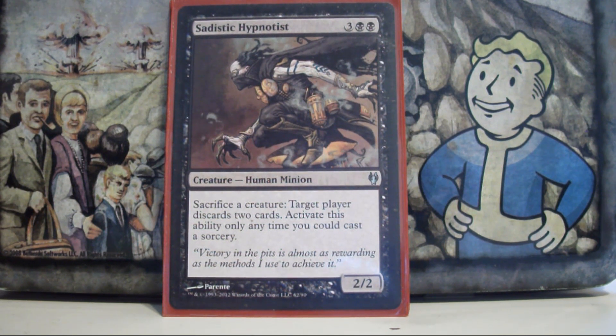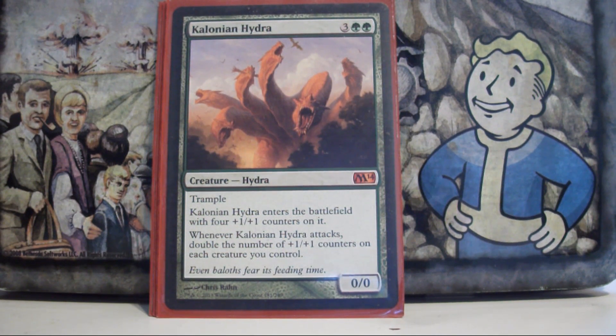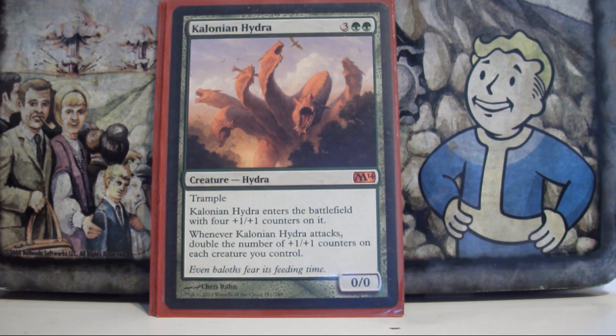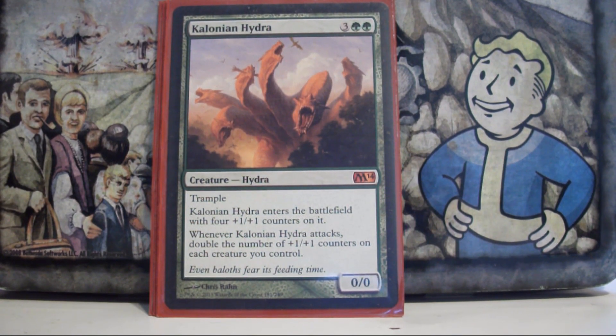Kalonian Hydra — I think it's important to run backup effects for your general. In this deck I needed to back up two things: Prosh's ability to make a bunch of tokens at once, and his ability to swing for massive amounts of damage. Kalonian Hydra emulates the massive damage. The first time it attacks it's 8 trampling damage, the next time 16, and then 32 trampling damage. It's a 3-hit kill all on its own — if people don't answer him, he just starts wiping out players wholesale.